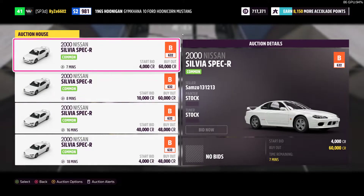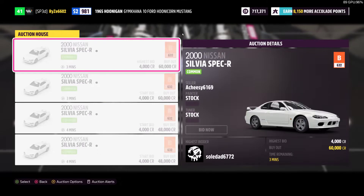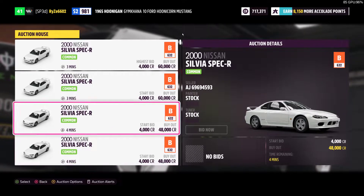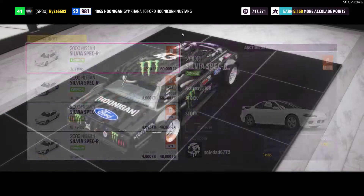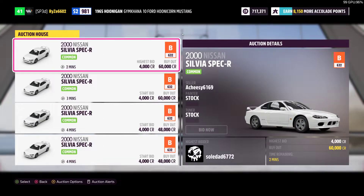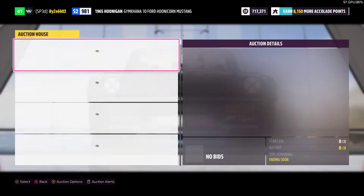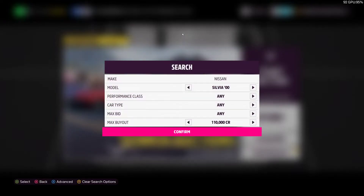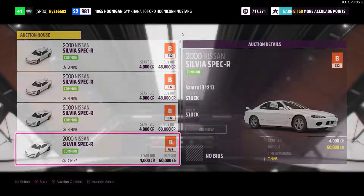Let's try 50 grand. Nothing really higher than that unless you have a tune. But to be honest, I would buy one that is just stock so I could tune it myself or buy a tune. At 90 grand, this is kind of where the tunes start kicking in. 100 grand. When I said tunes start kicking in at 90 grand, I didn't really see it. So let's see if we can find one with a tune.